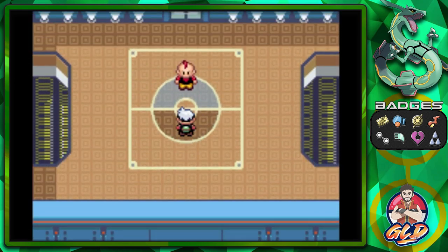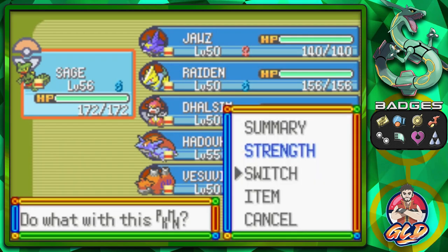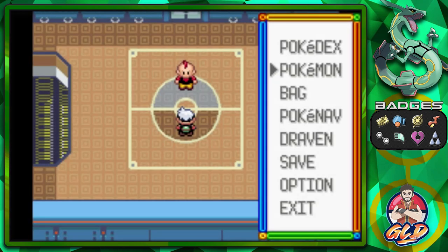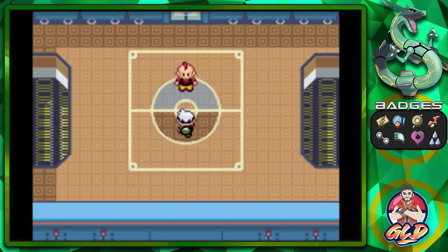We are in the Pokemon League and we're gonna be taking on Sydney first. We're switching to Dulcim right here. It is kind of a risk using Dulcim because it is a fighting and psychic type Pokemon — that psychic type portion is not going to be pretty against dark types — but let's go right ahead and do this.